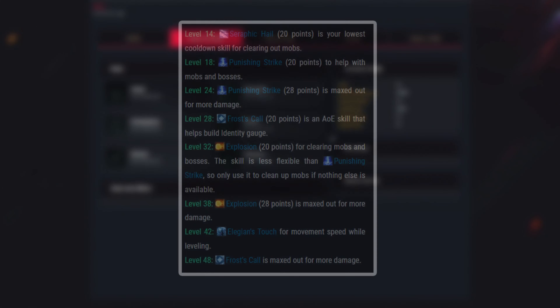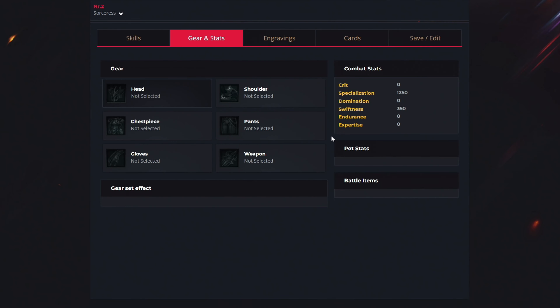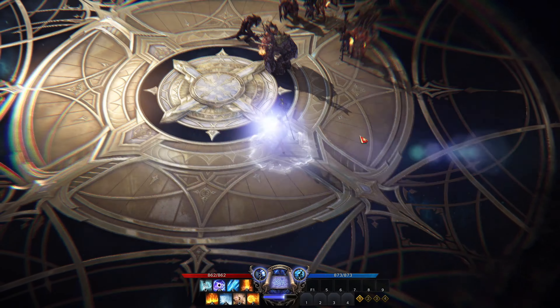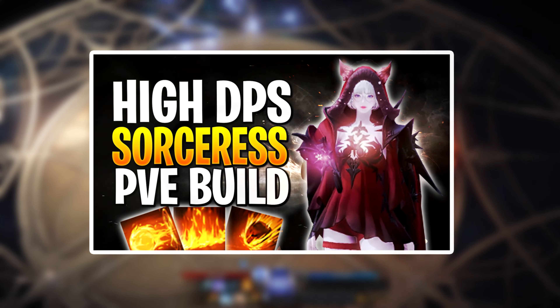If you haven't reached level 50 yet, there's a specific guide on which abilities to upgrade first while leveling with the Sorceress. For end game stats you should have 1250 specialization and 350 swiftness; if not there yet, aim for 70% into specialization and 30% into swiftness. For engravings get all 6 — prioritize the top 3 first, then the bottom 3 for tier 3 content. For cards get Armin, Syria, Solas, King Tyrrine, Carmen and Delane Armin — tested and the best optimized card set. Check the linked video for the full in-depth Sorceress guide.